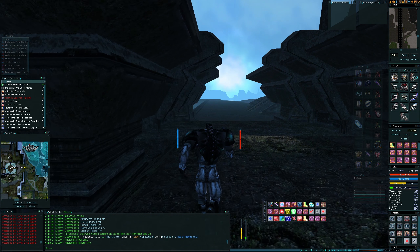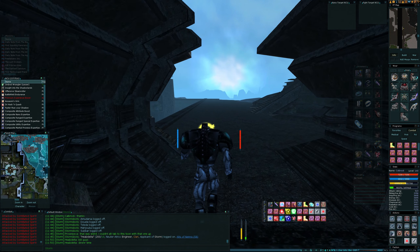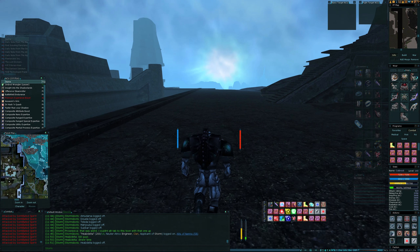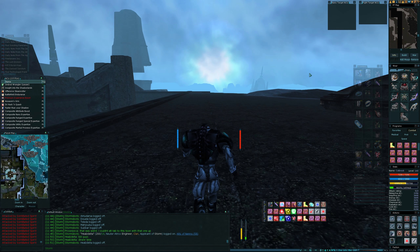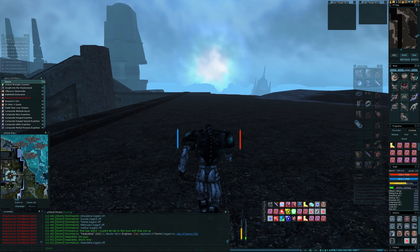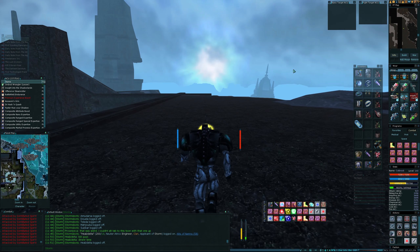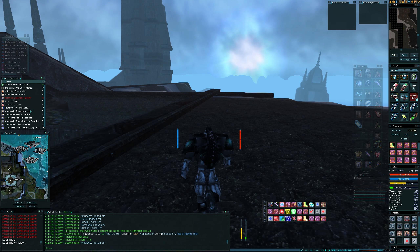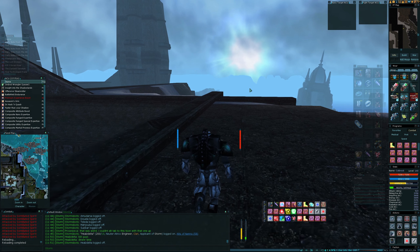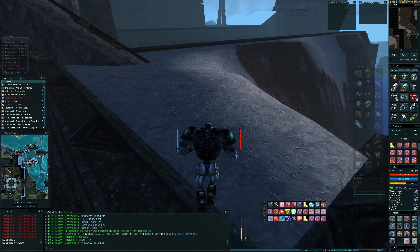Now if I remember rightly, there's only one tricky jump to make here. If we don't make it, we're going all the way back to Rubicar, which won't be good. I think we should be okay though. I've got Faster Than Your Shadow, which always helps — that adds 250 to run speed. Usually pretty good.